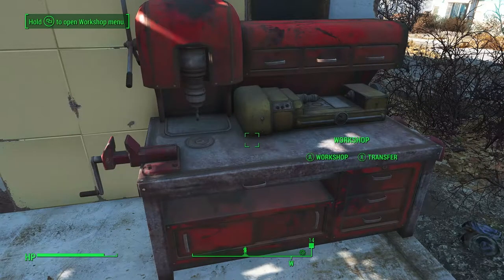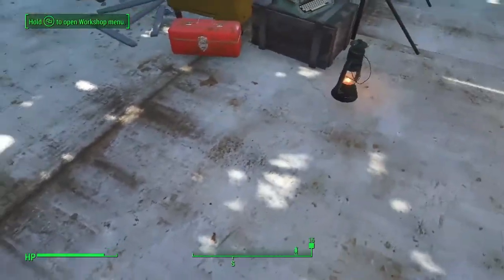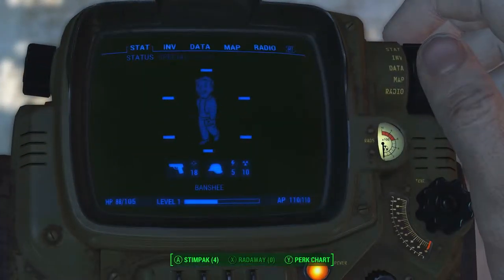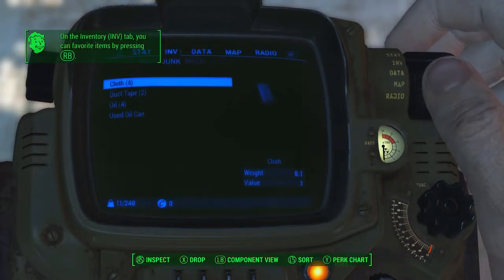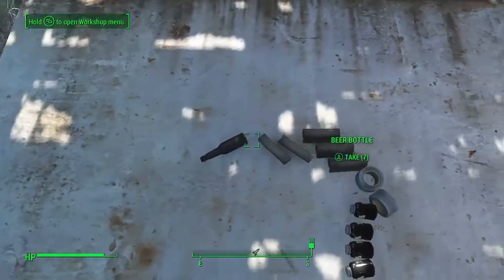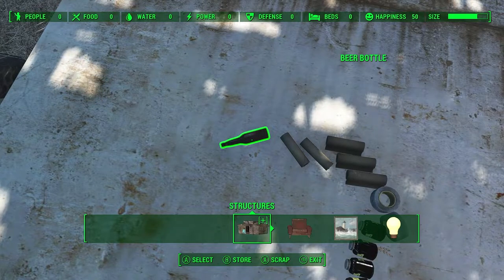I'm only duplicating these items because these are the only items you need for the leveling glitch. Come over here and find a nice spot where none of your items will get lost in debris. Open up your inventory, go to your junk, and drop all of your junk — all of it. Once it's on the ground in front of you, hold your workshop button to get to the workshop screen. Now, it's very important that you understand this duplication glitch only works with a controller.